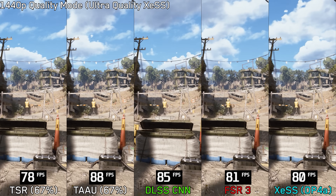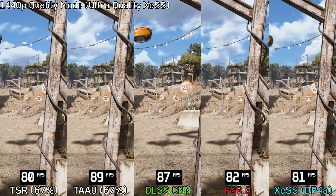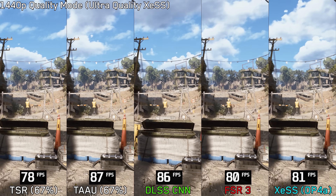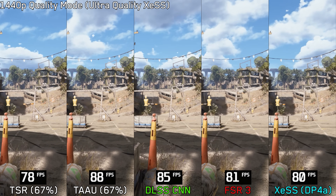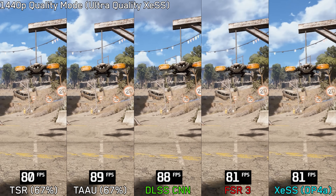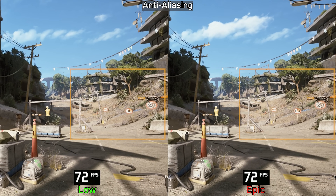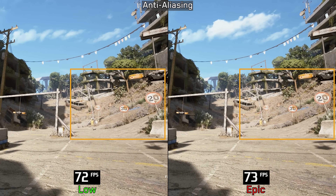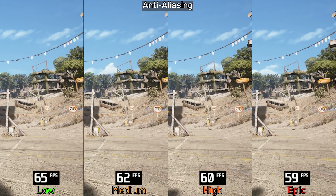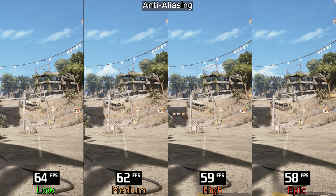Now let's talk about the image quality of each upscaler. When using Quality mode at 1440p, DLSS CNN delivers the best overall image quality, as expected. FSR3 struggles significantly with screen space shadows, especially on foliage, resulting in noticeable flickering and shimmering. TAAU offers the best performance, but the hit to image quality isn't worth it — I recommend avoiding it. TSR and especially XCSS provide a more stable and cleaner image compared to FSR3 and TAAU. There is also an anti-aliasing setting which affects the quality of both TAAU and TSR. For TAAU, Epic delivers a noticeably more stable image than Low with no measurable performance impact. For TSR, however, the performance hit is more significant, while the image quality differences between anti-aliasing levels are extremely subtle. So if you're using TSR, I recommend keeping this one at Low or Medium.